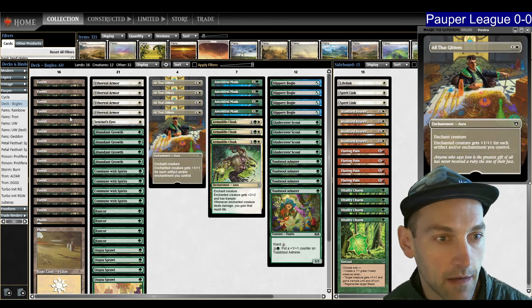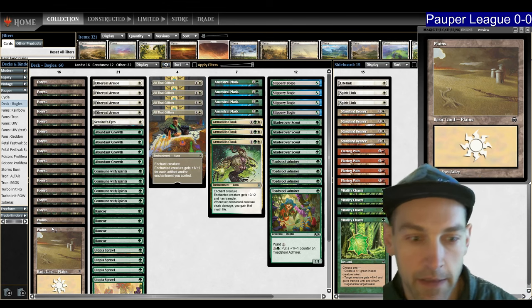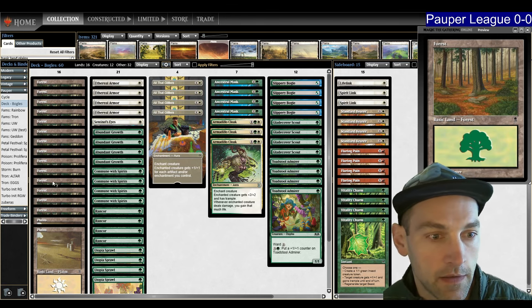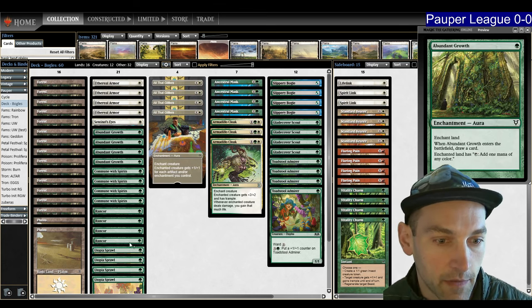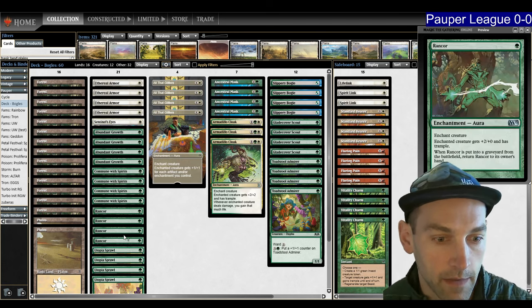You can see he's got all untapped mana — all forests and then two random Plains. What I don't really understand with the Plains mana base is that we don't have any way to fetch the Plains; you're just hoping to get it. That's my concern after talking with Hinahara. But we do have Abundant Growth and Utopia Sprawl, so really ten white sources. And then I've got Rancor for Trample.